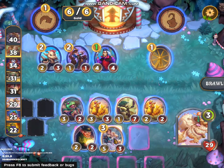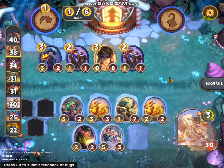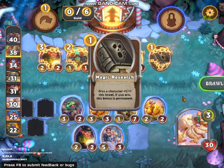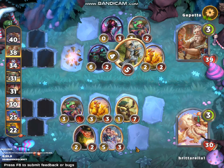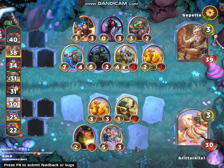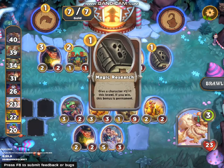Next thing I'm going to do here is choose Romeo. And I'm going to lock that because of the magic research. We're fighting against Geppetto. There are other minions that will spawn another minion — and it's just really tedious, not that it's a bad thing if you like that sort of mechanic.